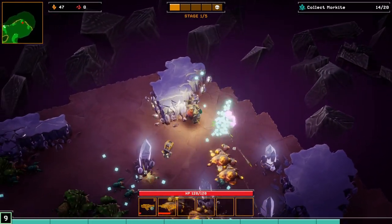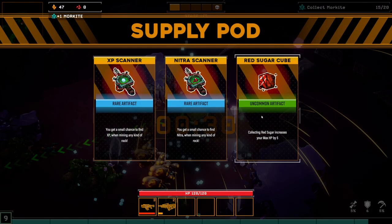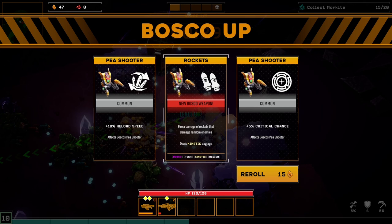I wish that bug would die. Okay, we've got 15 more kits. We got artifacts — you get a small chance to find XP when mining any rock, a small chance to find Nitra. I wonder if we have limited ammo. Collecting red sugar increases your max HP — that's kind of interesting. Uncommon. New Bosco weapon: fire a barrage of rockets that damages random enemies.